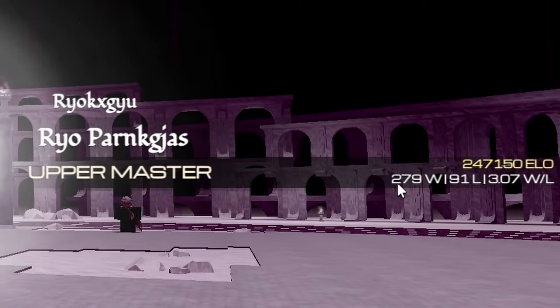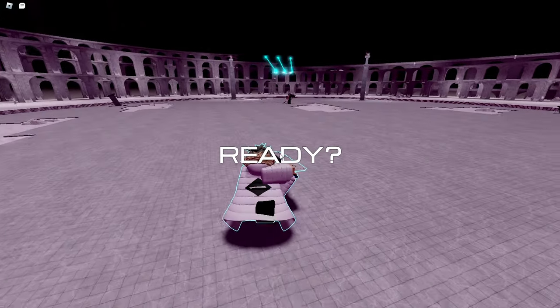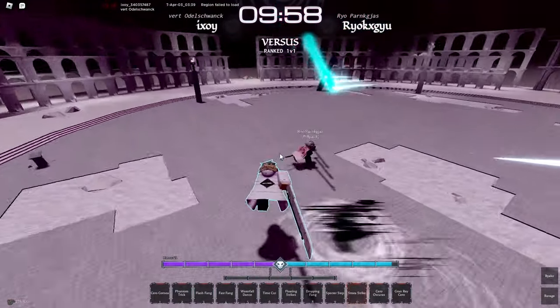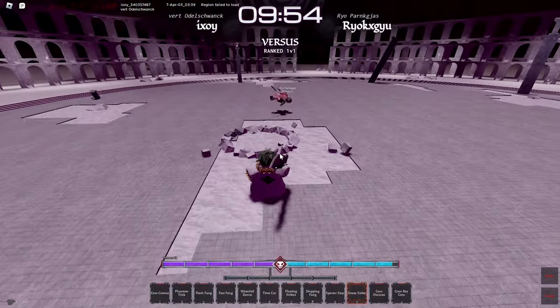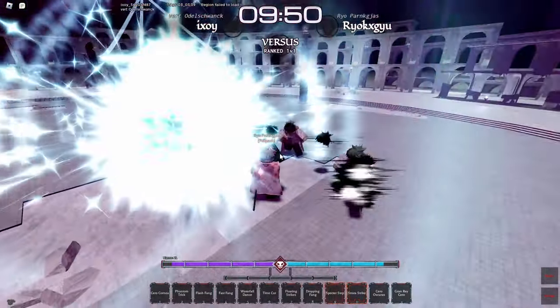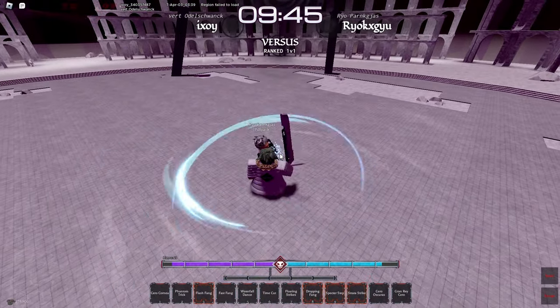We're fighting a Quincy with 280 wins and 90 losses. Of course they're playing Quincy Kido — who would've thought? I'm going to wait a second before I use my Spectre Step — unavoidable. Bayako into Ravage — they got flung. That Time Cut came out instantly and did half a bar. Unreactable. That is crazy how good Quincy Kido is.